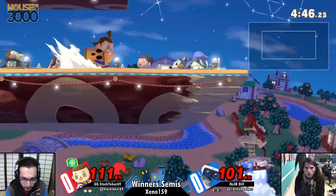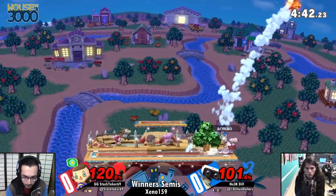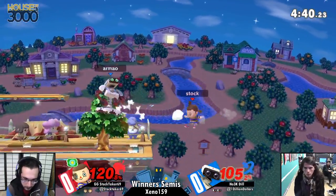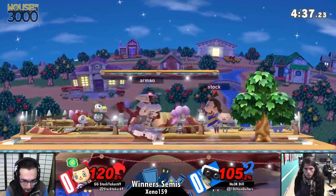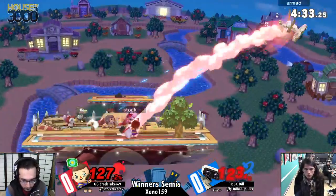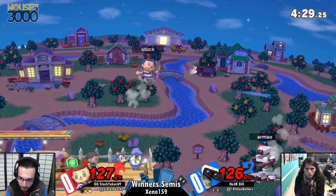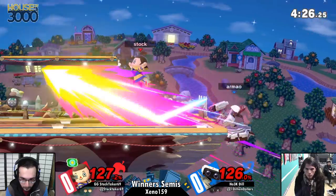Another interesting thing you'll see Dill do here — Lloyd Rocket, when it first comes out, has no hitbox. So if you're confident you can get a trade, it's very easy to run in and punish him on reaction if he does it too close to you. You'll see stuff like Dill run in and use Arm Rotor, ROB Tornado — the spin to win.